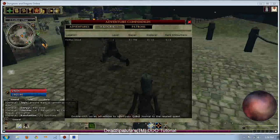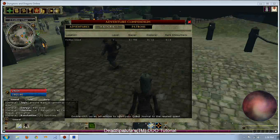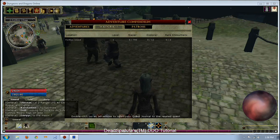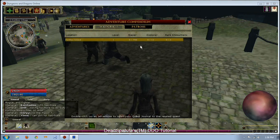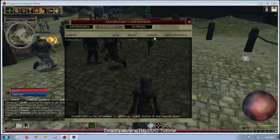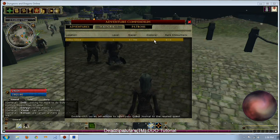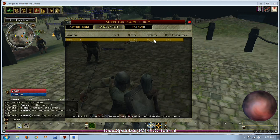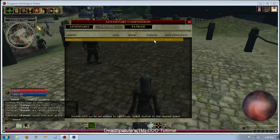Welcome back to part three of the D&D Online tutorial. I was in the middle of explaining the Wilderness tab. I covered Slayer and how Slayer works. Explorer — that's basically points, quest entrances, and other landmarks in the area that you can explore. You gain a little bit of experience for them and a boost of experience when you find all of them. Same with the rare encounters — experience for each one and experience for the whole bunch.